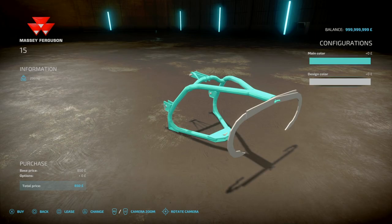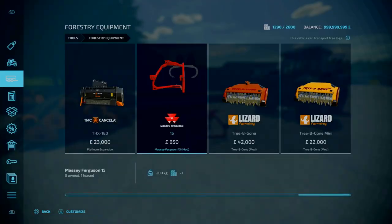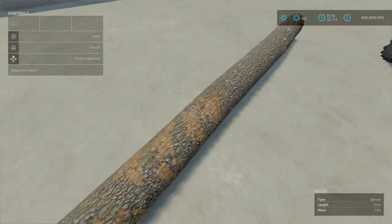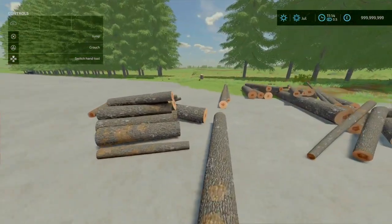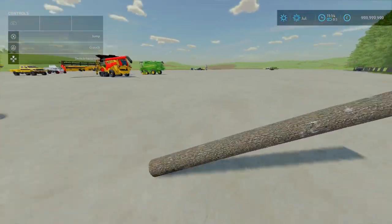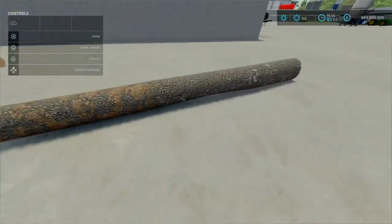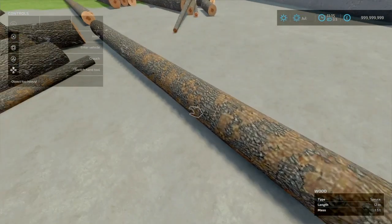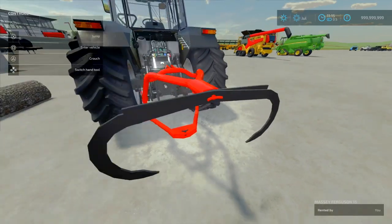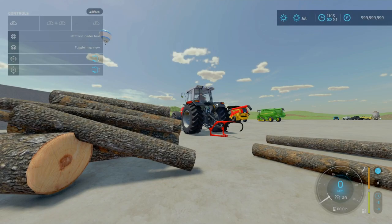It's a simple log grabber. The base colour changes the main frame, and the design colour changes the claws as well as the little hitches. Trying it on chunkier spruce trees was having issues - it needs something a bit more trim. Controls: lower the pivot attacher, then L1 right stick up and down raises it, and L1 R1 right stick left to right rotates. It does work on smaller logs.